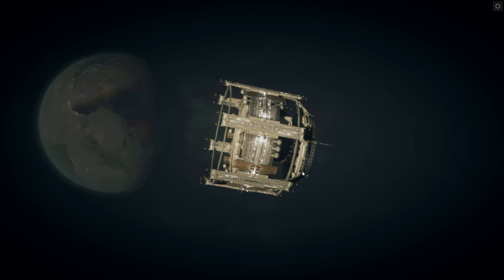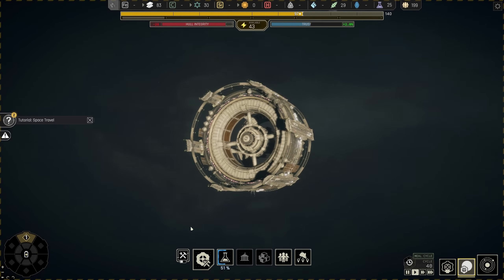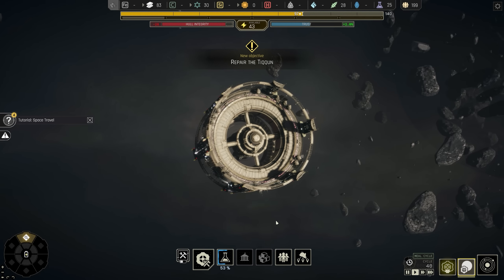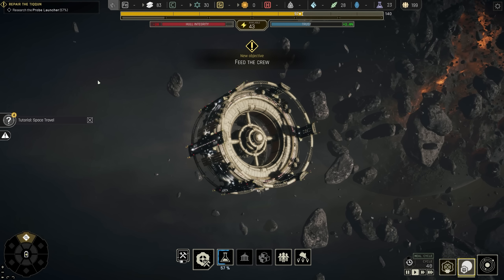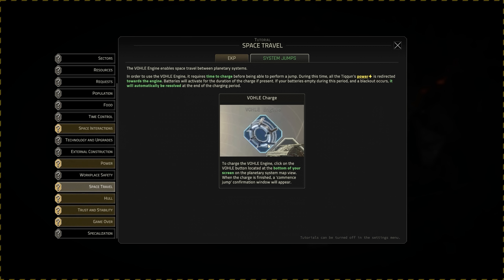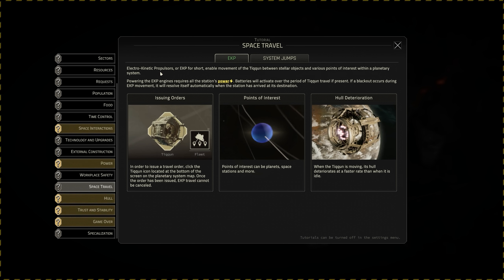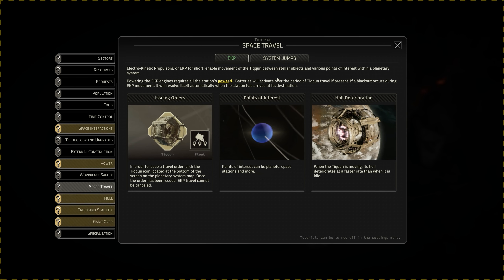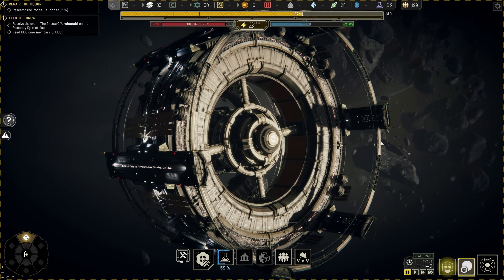We now have to figure out what we're going to do, seeing as we're now seemingly cut off from any other humans. Things are not looking good at all. We're going to have to run a systems diagnostic, listen to how the people are feeling, feed the crew, and repair the Tycoon, because we've taken hull damage from doing our Vole jump. The Vole charge and Vole jump allows us to go interstellar between stars, whereas the EKP - the electro-kinetic propulsors - allow us to get around the individual system we're in.